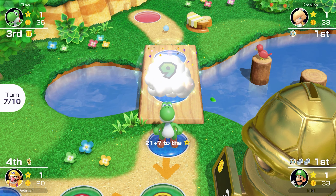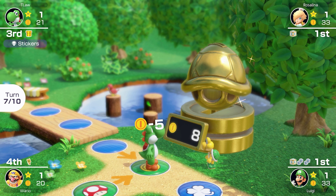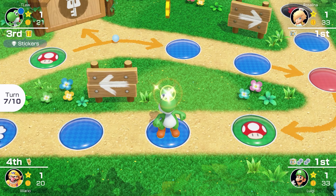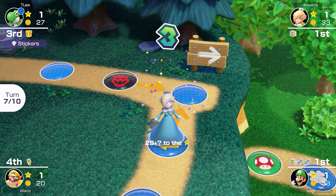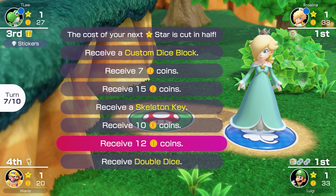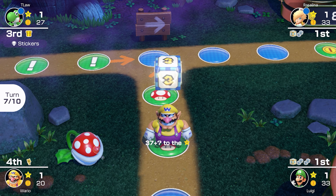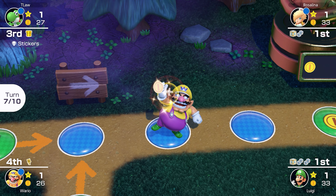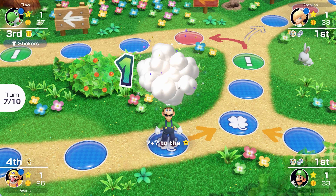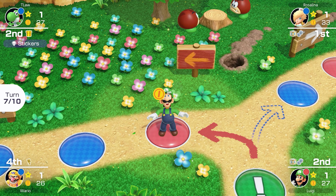We're going to hold on to the golden pipe for now — that is a beautiful roll. Actually, we probably want low rolls because I don't want to get back around to the sign. Rosalina doesn't make it to the item shop but surely will next turn. Wario is coming up to Boo again — hopefully he doesn't get 50 coins. He uses his double dice, gets a 4, and gets punished for that.